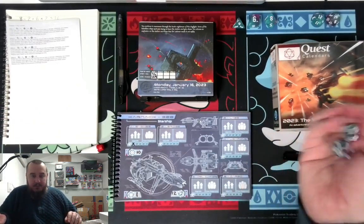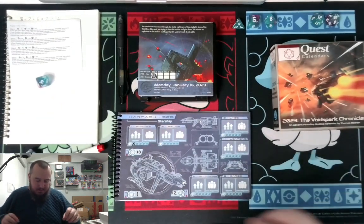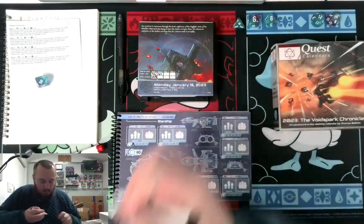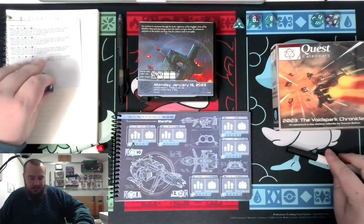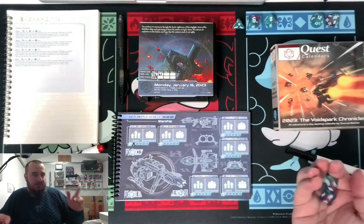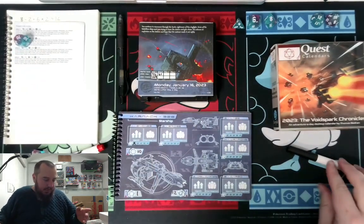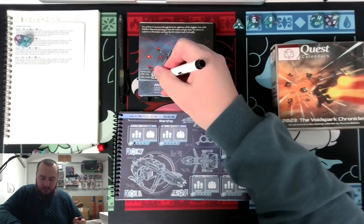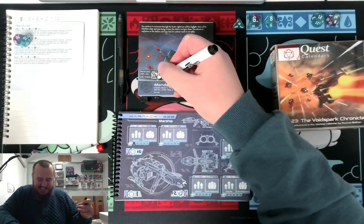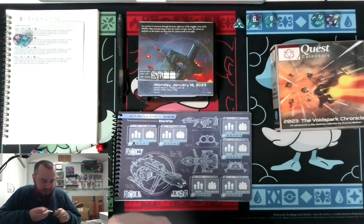51 plus 10, so we're at 61 for aim. And let's do our evade. Now 61's not bad — not as confident as 96, but we'll see. 74 — if we need to aim, 74, or evade, 74 plus 12 — so 86.